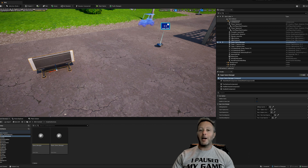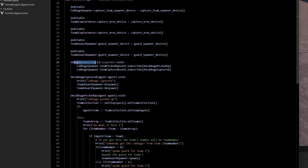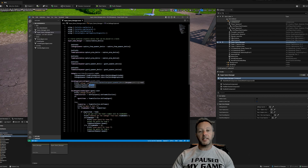On begin, we subscribe to the cabbage spawner's on-item-picked-up and on-item-captured events. On-item-captured means they brought it back to the capture area. We handle on-cabbage-captured and on-cabbage-picked-up separately. In on-cabbage-captured, it doesn't matter which team — we just call despawn on both guard spawners. Every guard spawner has a spawn and a despawn function. Despawn can fail gracefully — if the guard isn't there it just fails — so we call despawn on both.